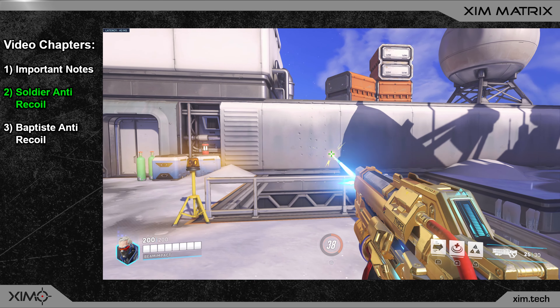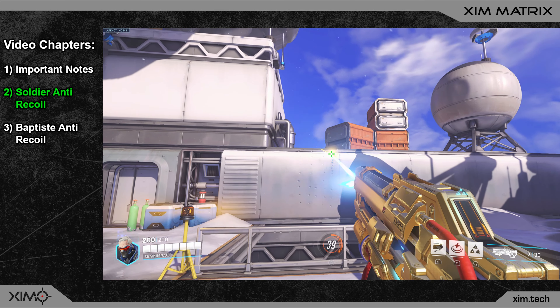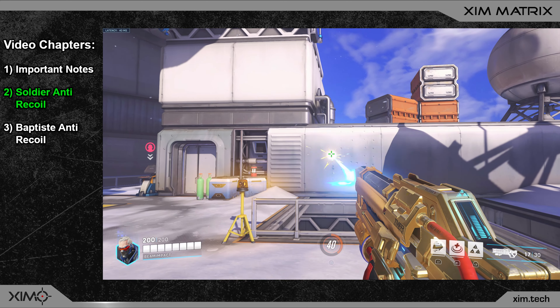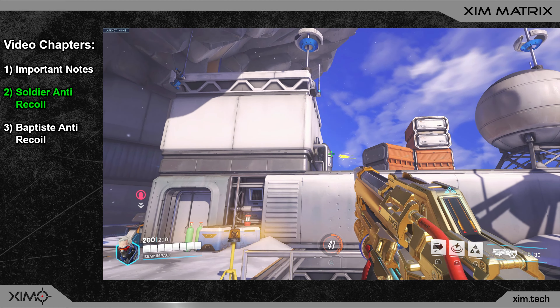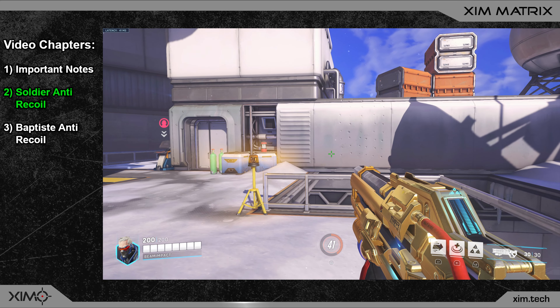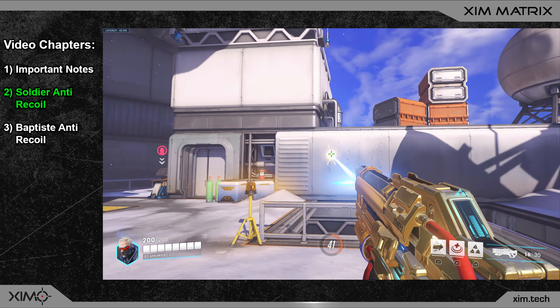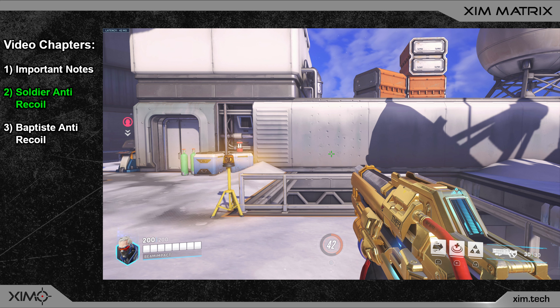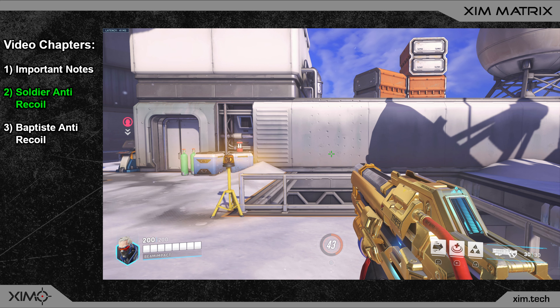After shooting several magazines it also becomes clear that the horizontal recoil of Soldier is completely random — with each magazine the weapon goes in a different direction, sometimes drifting more to the right and other times to the left. Randomized recoil cannot be removed, so we must only focus on the vertical recoil, meaning we only need one smart action that covers the vertical recoil.